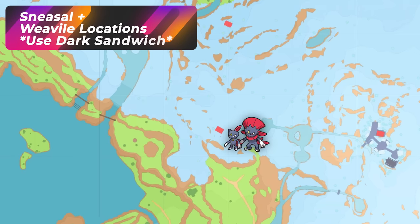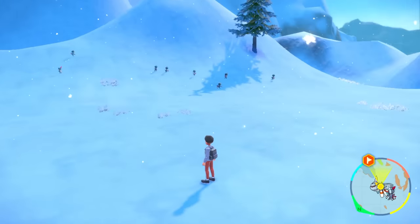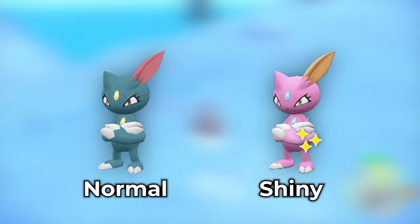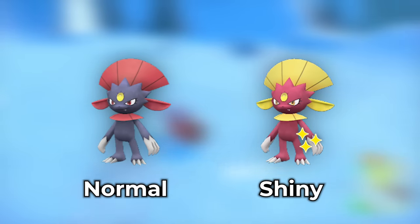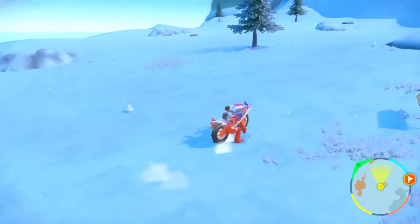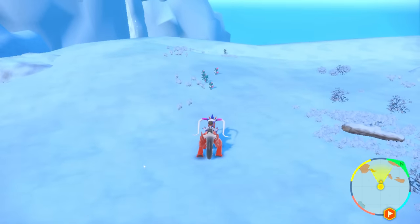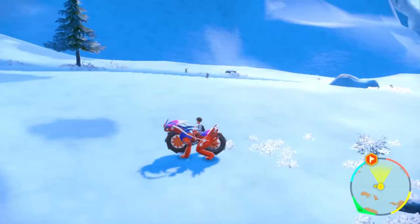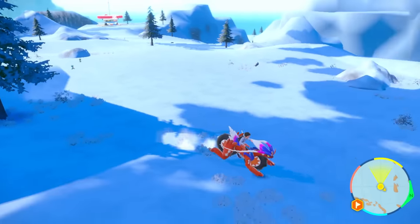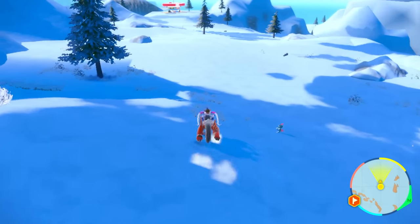For Sneasel and Weavile, you pretty much just have to pop a dark sandwich because they are dark-ice types. It's a lot easier with that sandwich because it's going to separate them completely from the other ice types, and you'll only be getting those spawning around in the area. All you're doing is looking for a shiny, which is going to be a pink one. Pop that dark sandwich, then despawn and respawn the Sneasel and Weavile families in and out. I go around Snow Mountain, but you can choose wherever you want since they spawn everywhere with that dark-ice type.